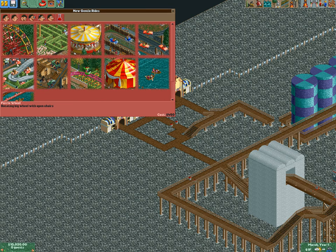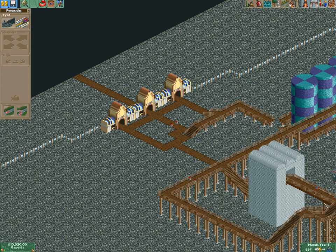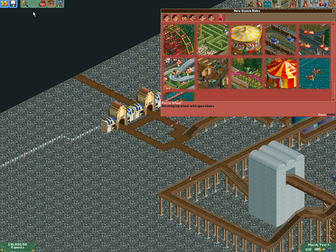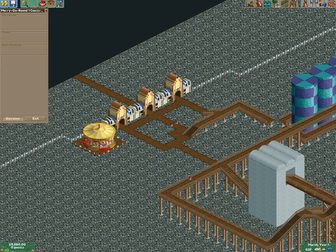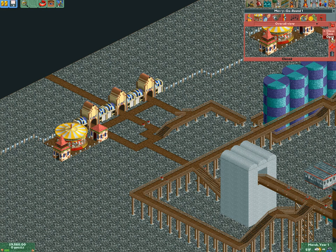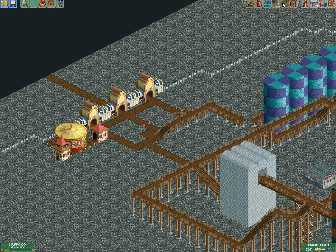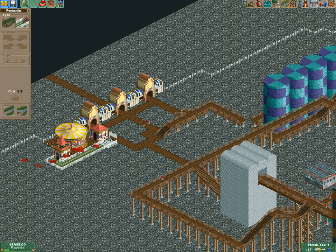I'm going to start off with a gentle ride. A Ferris wheel actually usually attracts a lot of people, so I'm going to put that in the back of the park. But we'll start with the classic carousel, or merry-go-round — we'll place that right here. Then we get this entrance line built really quickly, and then we get to listen to that fun merry-go-round music. It's always great.